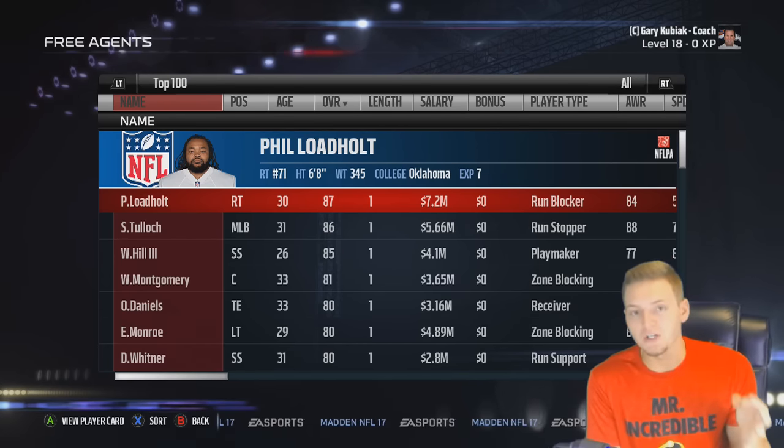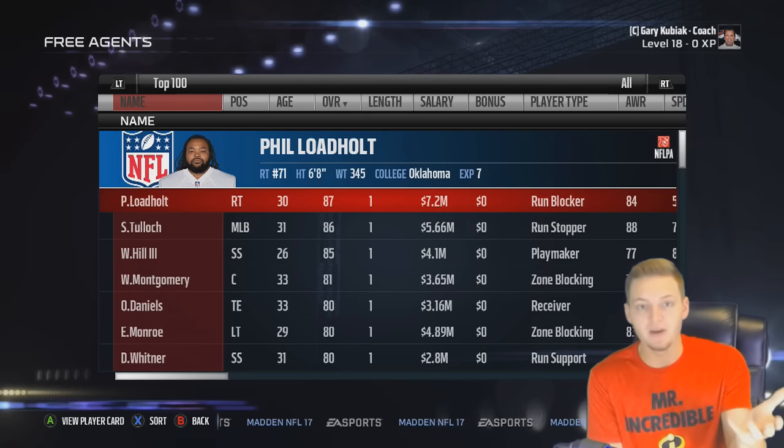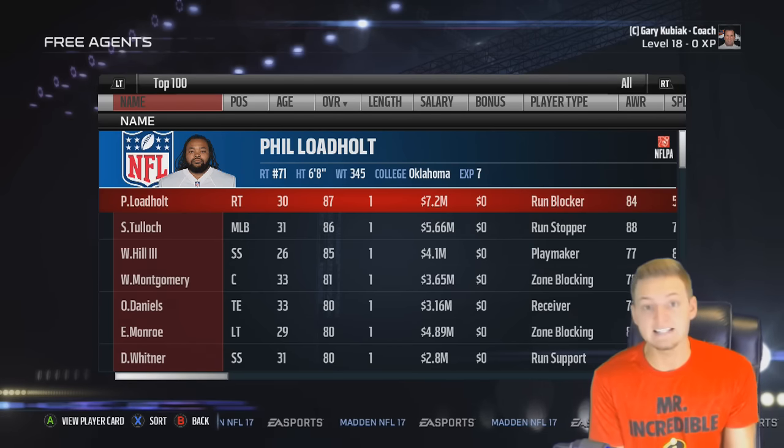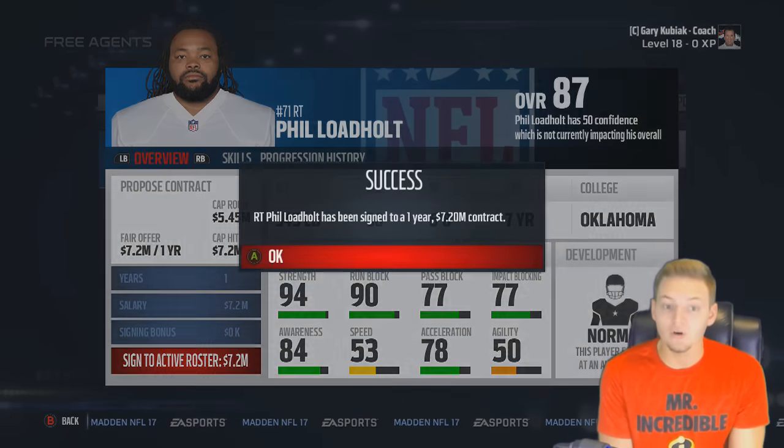Obviously the reason you want to do this at the beginning of the preseason and not in the regular season is because you have better free agents to sign. An 87 overall Phil Lodehout is pretty nice — he is a pretty big cap hit at 7.2 million, but we are going to sign him.